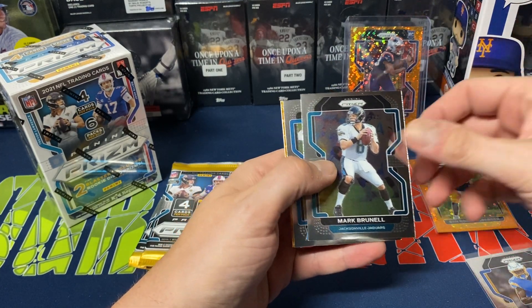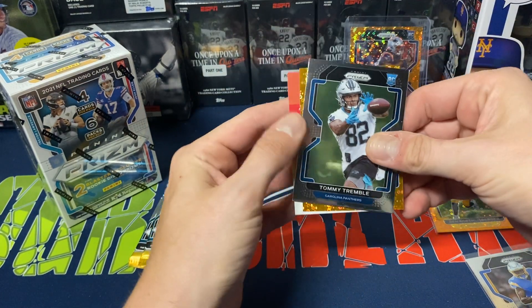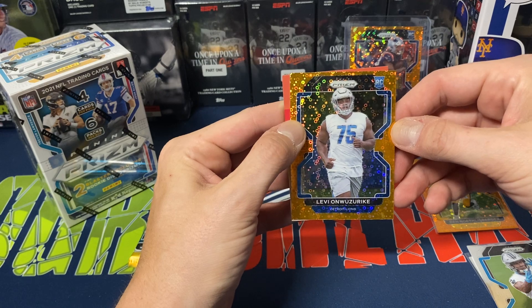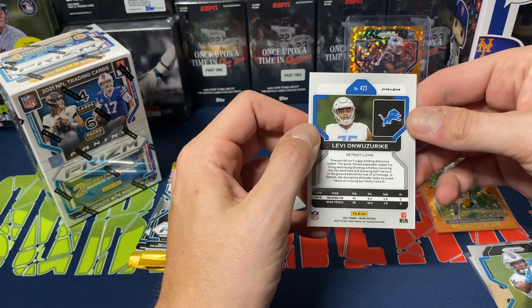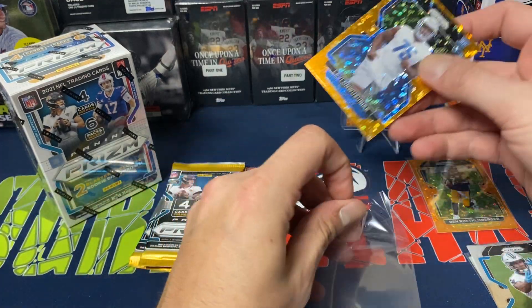Dallas Coder, Mark Burnell, Tommy Trumbull rookie, and we do get another rookie Disco — Levy Unzerkey. May have mispronounced that for sure. Detroit Lions. Not really the name I'm looking for with the rookie Discos, but that's all right.